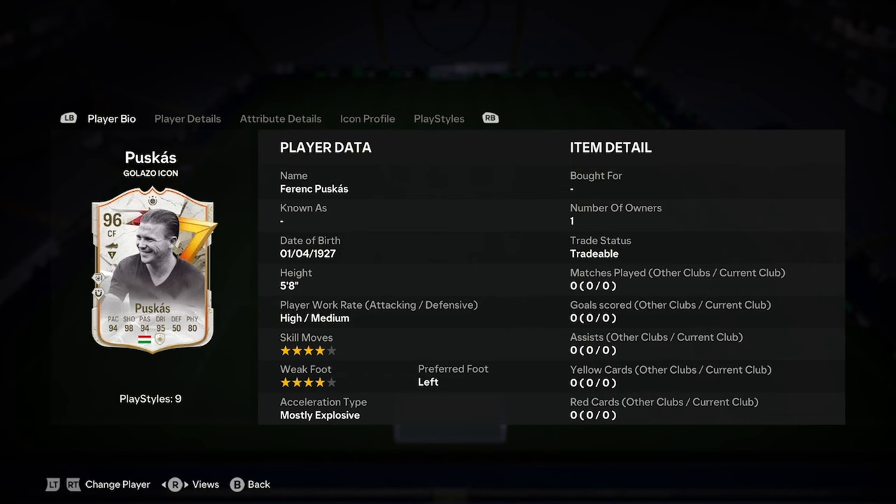Okay, this is Daryl doing a player analysis on the new Ferenc Puskas Galato icon card, so let's jump straight into this one. He's 5'8, high/medium work rates, 4-star skill moves, 4-star weak foot, left footed, mostly explosive. 4-star, 4-star is actually pretty shit though, I'm not going to lie.